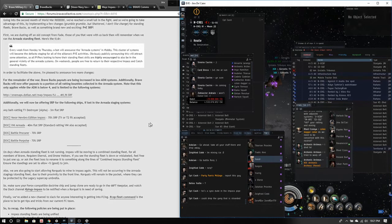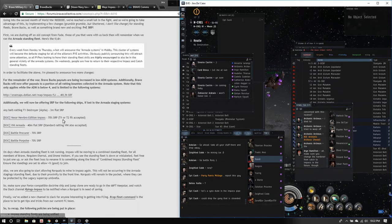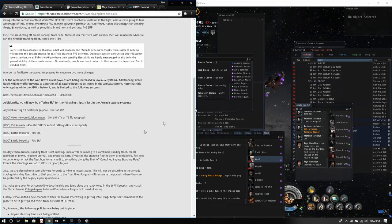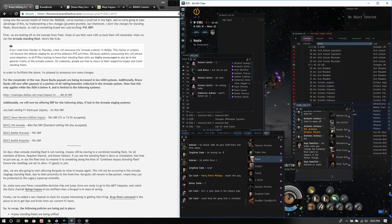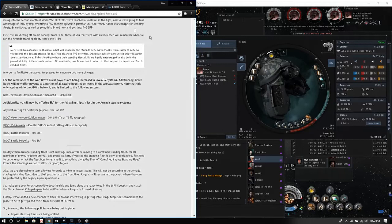You can also get a free Vexor from the Dojo right now, so you could lose a Vexor Newbro edition, get 70 SRP, and get a free one from the Dojo — though that won't last forever since we got a small cache infusion. Also, since we're in Impasse, you want kinetic and explosive hardeners on your ship, as opposed to Catch where you want thermal and EM.